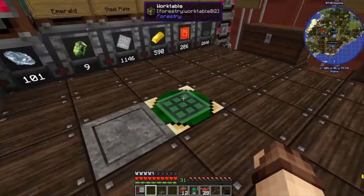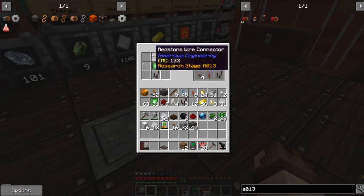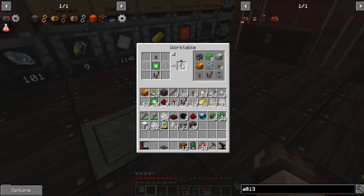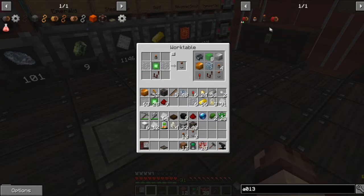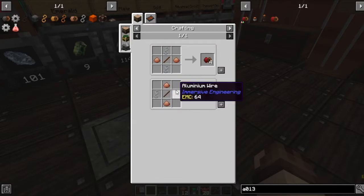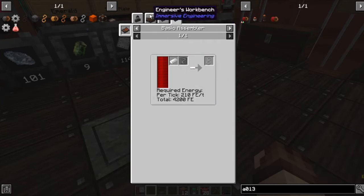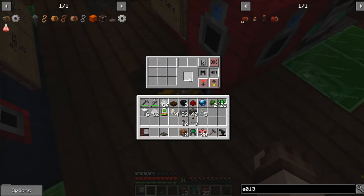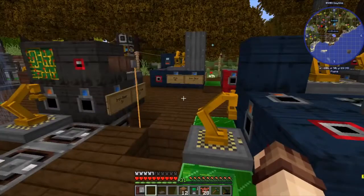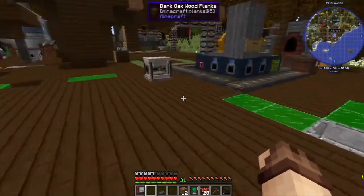The aluminum wire - aluminium, depending on how you want to pronounce it - will need a metal former or a basic assembler. I don't think we've got any other ways of making it at the moment, so we're going to have to go for the metal former. For testing purposes I'll grab about six aluminum ingots and let the rest return. I also made up some redstone wire because I forgot to do that before I started recording. So I'll place that there and we can put a connector on the lever.